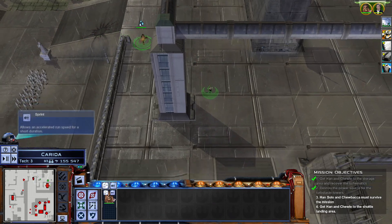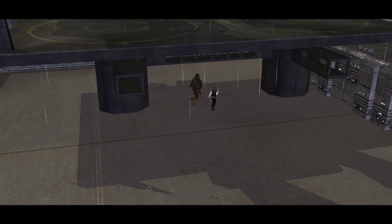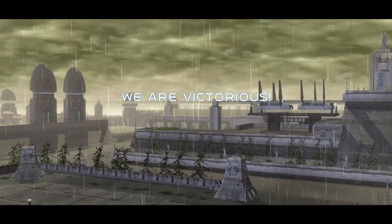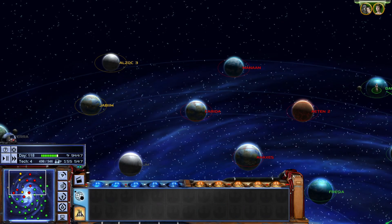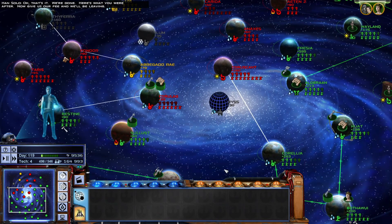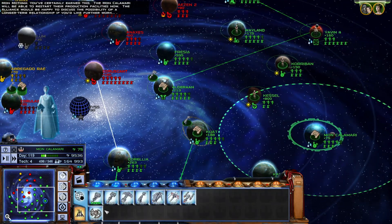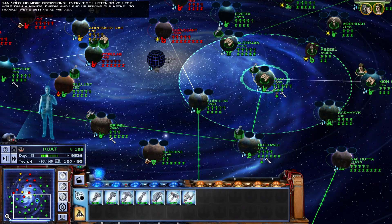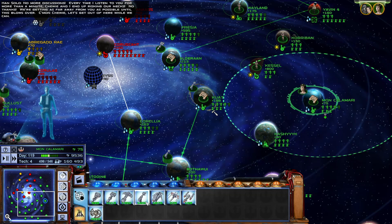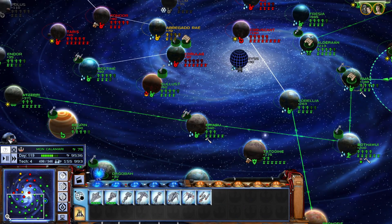I think this went pretty well. We're through with this rebellion after this, Chewie - that cause is a one-way ticket to getting us killed. Okay, that's it - we're done. Here's what you were after. Now give us our fee and we'll be leaving. You've certainly earned this. The Mon Calamari will be able to restart their production facilities now. The Alliance would be happy to discuss the possibility of a longer-term relationship, if you'd like further work. No more discussions. Every time I listen to you for more than a minute, Chewie and I end up risking our necks. No thanks - I'm getting as far away from you as possible until this blows over. Come on, Chewie, let's get out of here while we can.